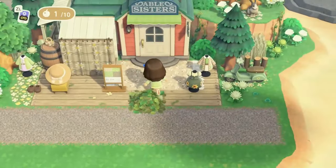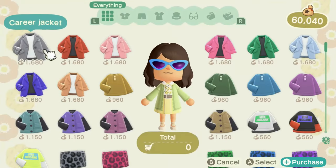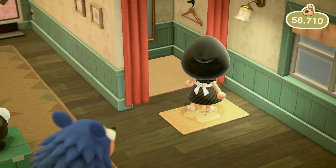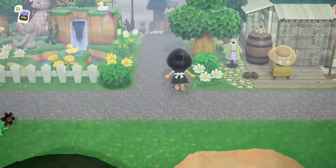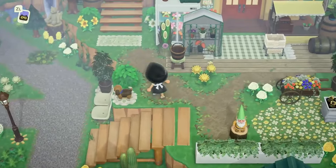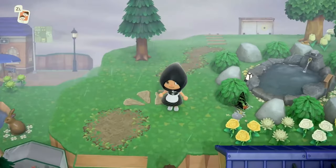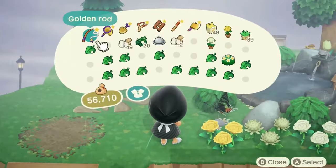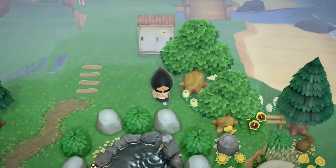Now I am wearing some blue sunglasses because they are the look of the stream. I had to go change clothes at the Able Sisters in the middle of this speed build — so speed builds aren't always that fast! But this is the look for the rest of the stream. Don't we look gorgeous? Stunning, beautiful — we are a moment.